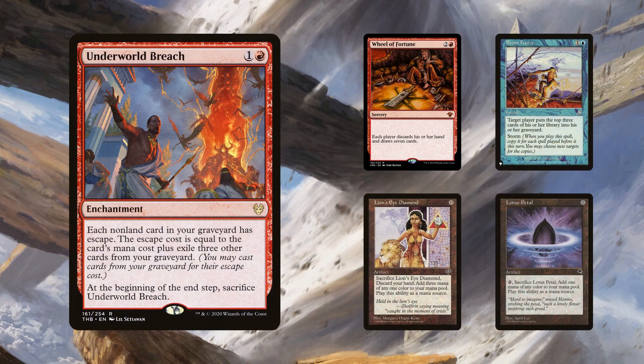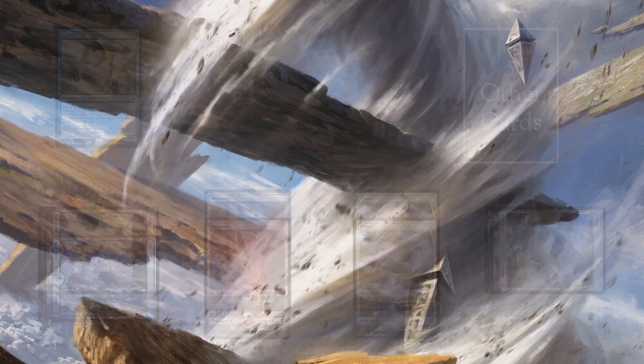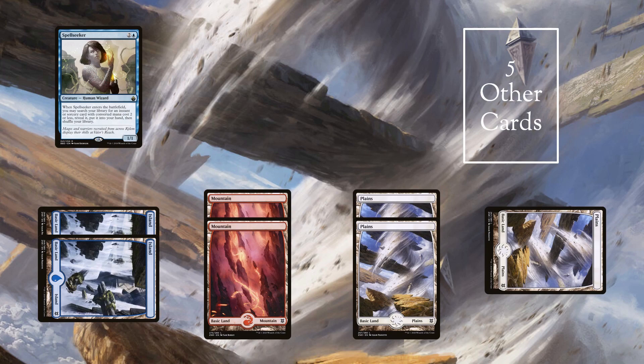Evolution runs Breach, which provides much-needed diversity from the creature-based combos that dominate the decks. Wheel of Fortune can be used with LED, and Brain Freeze can be used with LED or Lotus Petal. Although this can be assembled manually, Evolution can assemble it with just Spellseeker, and that's the line we'll be looking at. Start with five other cards in your graveyard and cast Spellseeker, finding Ephemerate. Cast Ephemerate, flickering Spellseeker to find Final Fortune.